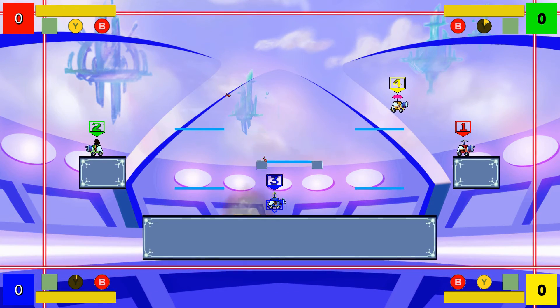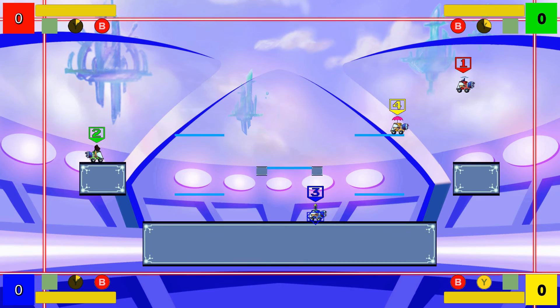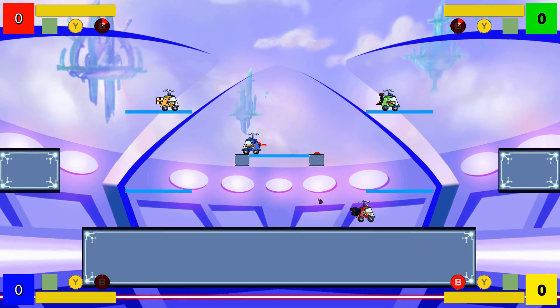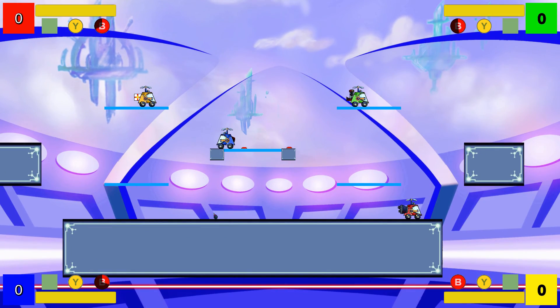Finally, each mech has one topper and one gimmick. Each one of them gives a unique ability, activable after a set cooldown, or in some cases passively.